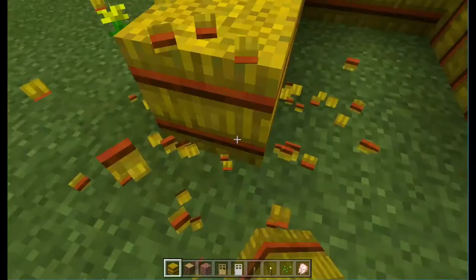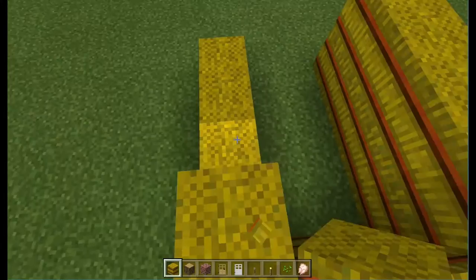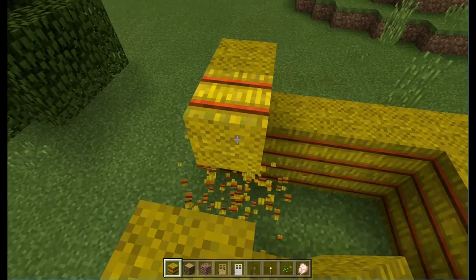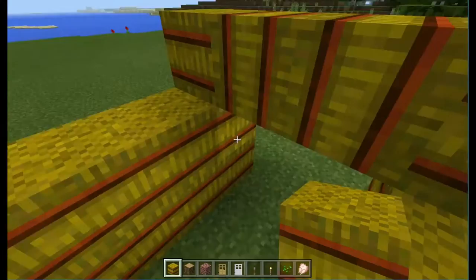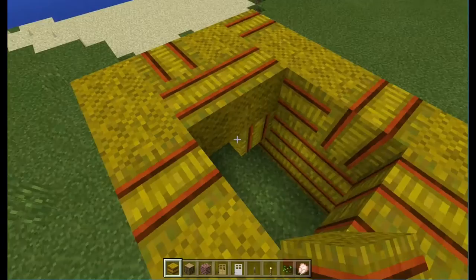As you build, you want to make sure you place it down in a very upward position. It's just gonna be a small house. These ones will go sideways. We are in creative mode right now. I like this design that's going on here.